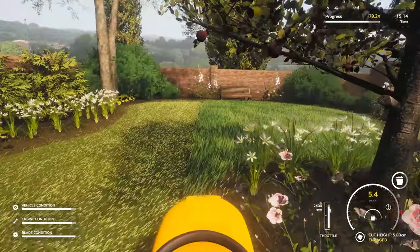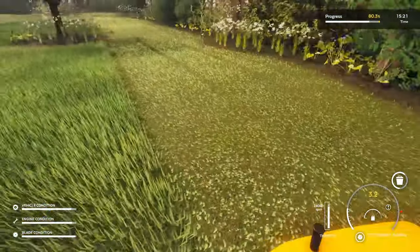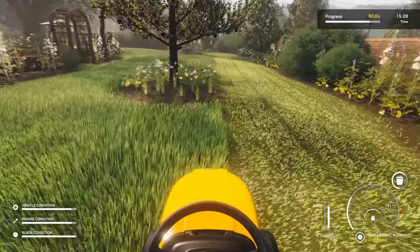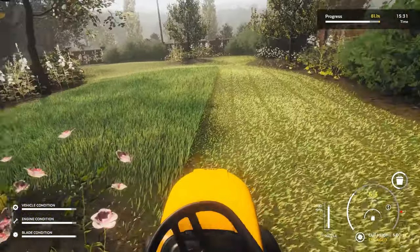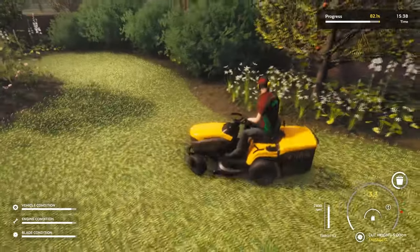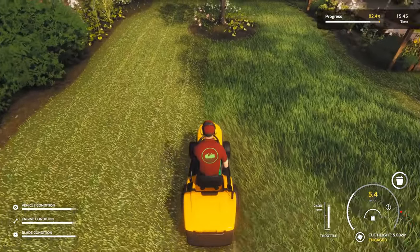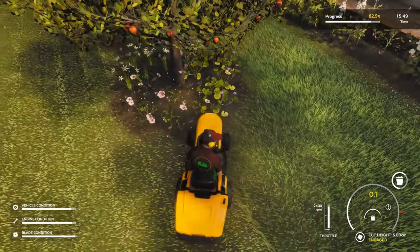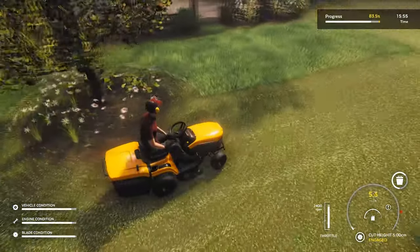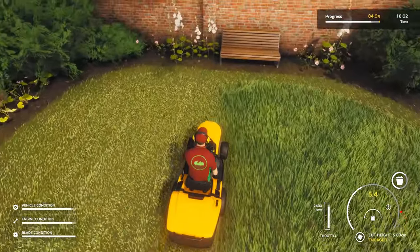Let's do a bit of first person — just got to change it up. That bit there was a lot straighter than what I did earlier. There's a bit of grass there on the right — damn it. I've got to go around the flower bed, so we'll go around it — makes life so much easier. If you go too quick and turn too fast, you can actually damage the soil underneath on the grass and leave tyre marks, so you don't want to do that.